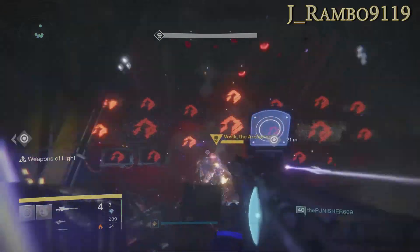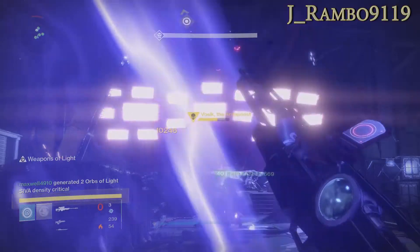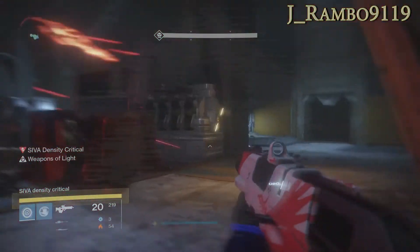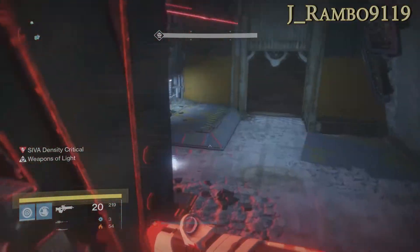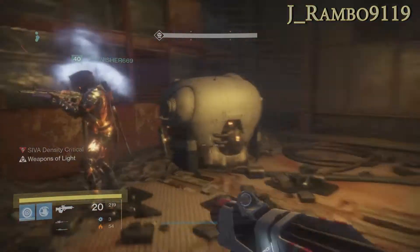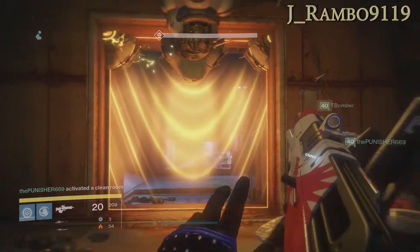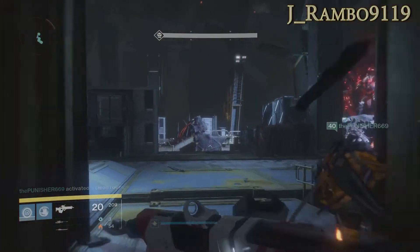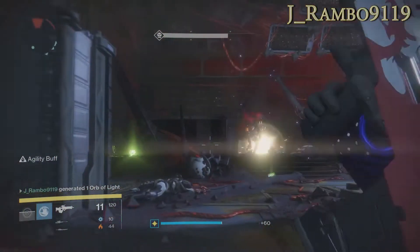You're going to reach a moment where all the TVs just start flashing bright red. What you've got to do is look left and right and try to find the safety room. For us it was front right, so we all run to that room, get inside, and shoot that panel I was talking about earlier. As you can see, we have a protective energy shield blocking us from the SIVA energy burst that Vosik releases.